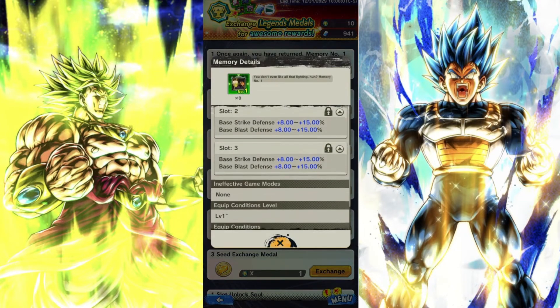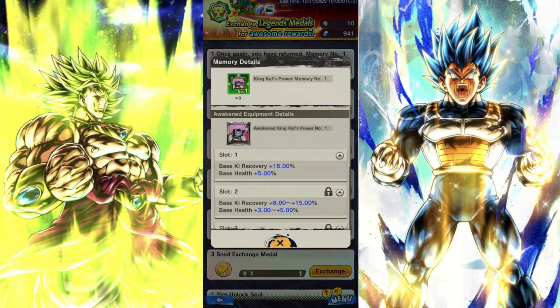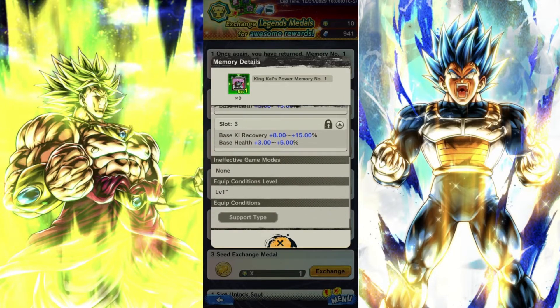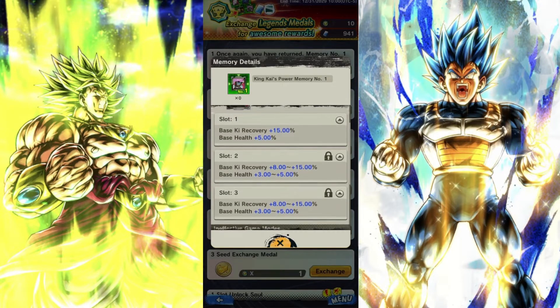This one here is for defensive type units — you get 45% to strike defense and 45% to blast defense, which is extremely good and makes your defensive unit even tankier. This last one I'd say is the worst: you get 15% base health and 45% ki recovery, and it's for support type units. Really the only support type people are running is Pan, so I would prioritize this one last.